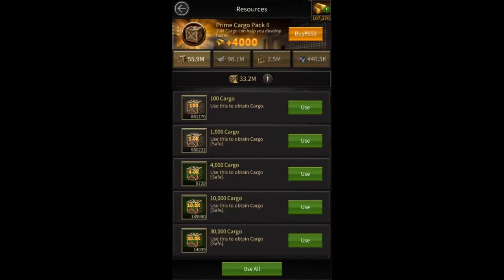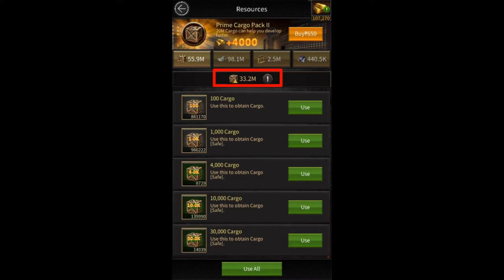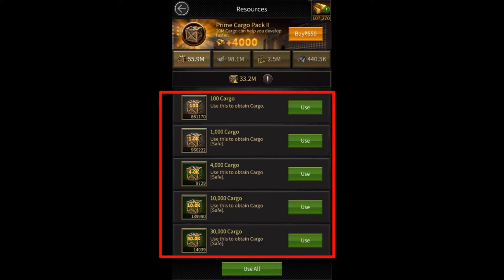Clicking on the resource representation in the top interface of Mafia City will open a page like this. This represents vulnerable resources or unsafe resources that we have gathered from resource tiles and the city map, collected from the turf, or robbed from an enemy's turf. While these are the safe resources obtained from events, clan collaboration tasks, clan kickback, or clan challenges — these are the safe resources that we are going to rob in today's video.